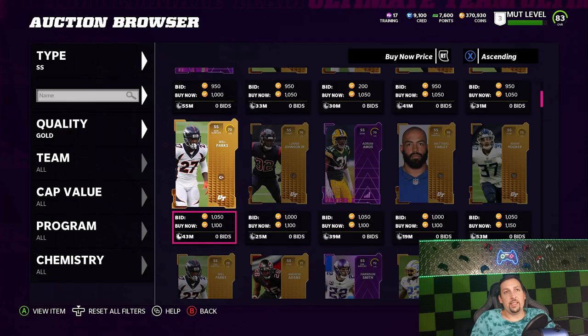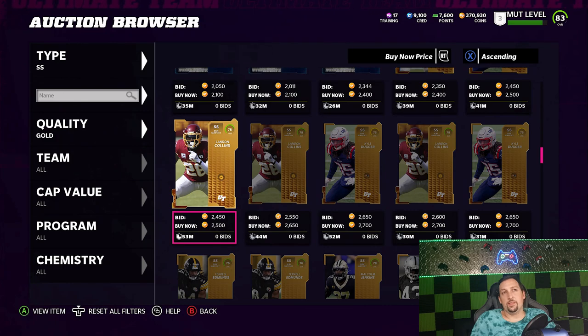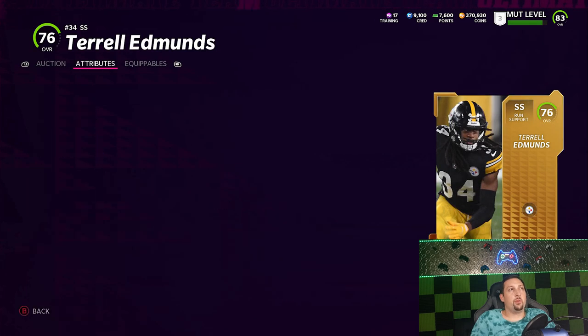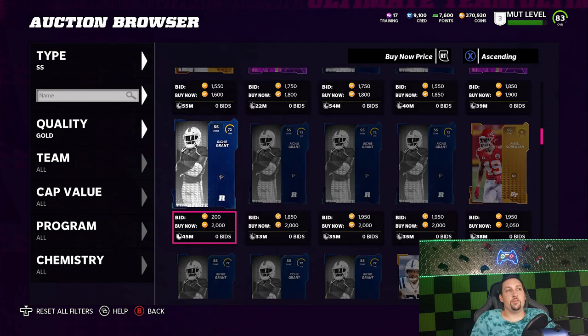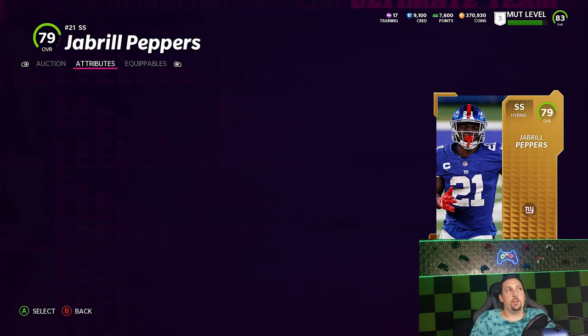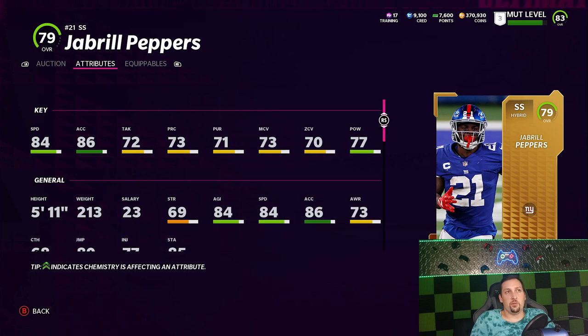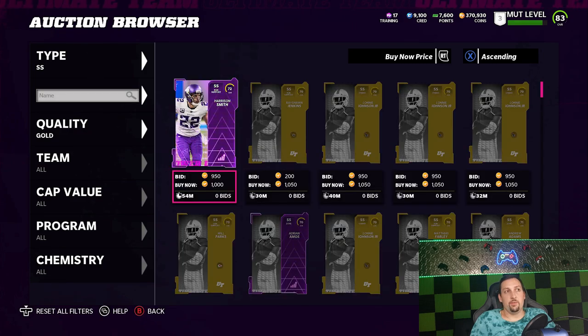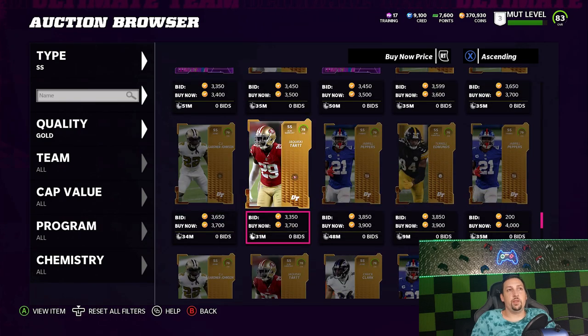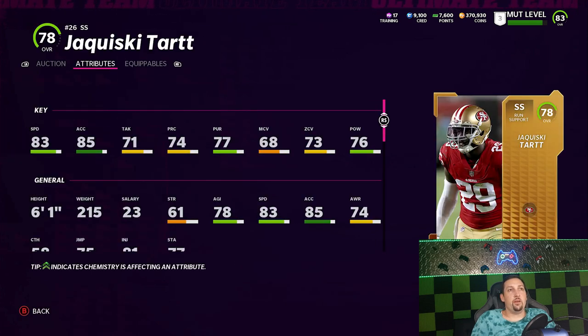For strong safeties, it's even rarer to find speed combined with high zone since a lot of these guys are box safeties. Trail Edmunds is one of the cheaper ones — 84 speed, but only 69 zone, which is just below my 70-zone threshold. Still one of the better cards for the price. Jabril Peppers is a little more — 84 speed, 86 acceleration, 70 zone, and 73 man, which is very good if you do man blitzing. Jaquski Tartt is another option — not as fast but 73 zone, one of the higher ones — a good cheap option to round out your secondary.